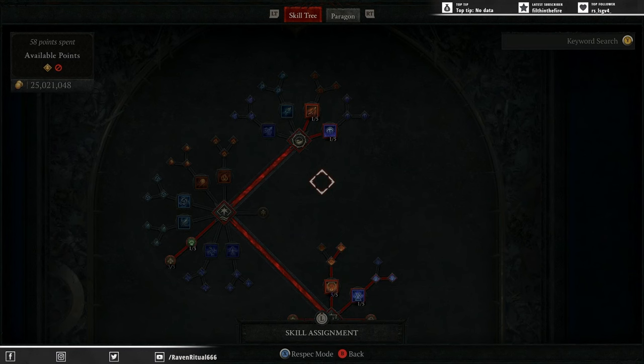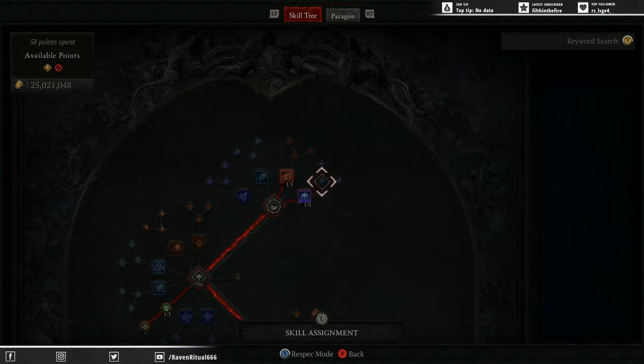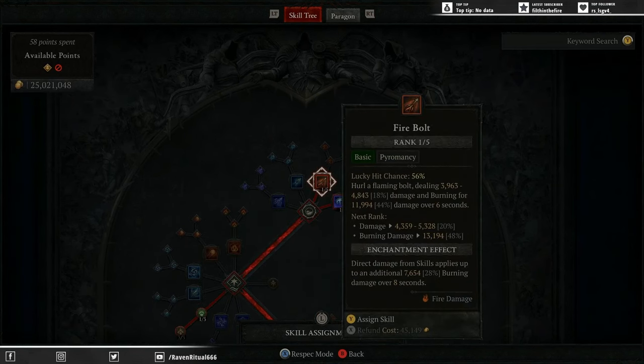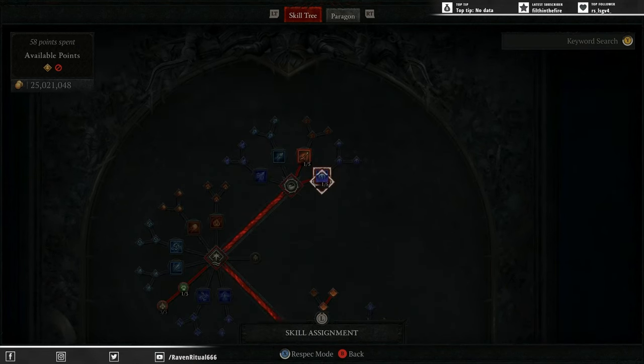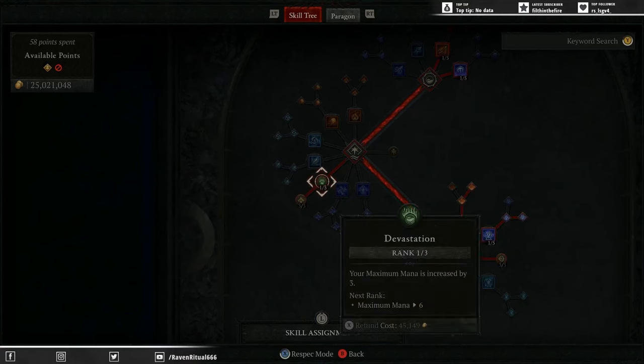Starting with the skill tree. One of the first changes we have made is we are taking the extra point out of Enhanced Arclash and putting it into Firebolt. We will be using Firebolt as an enchantment because we now have the Oculus Wand, which frees up our teleport's place in the slot for Firebolt. Pick up one point in Firebolt, one point in Arclash as we will still be using Arclash as a basic. Next we are going one point in Devastation.